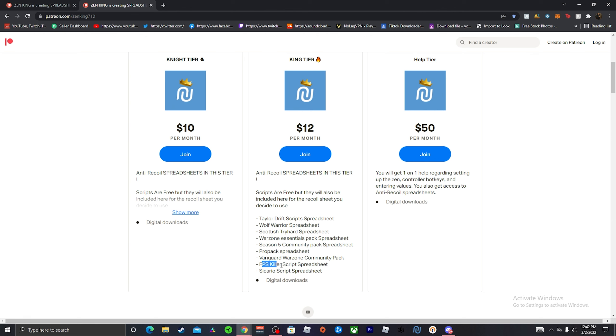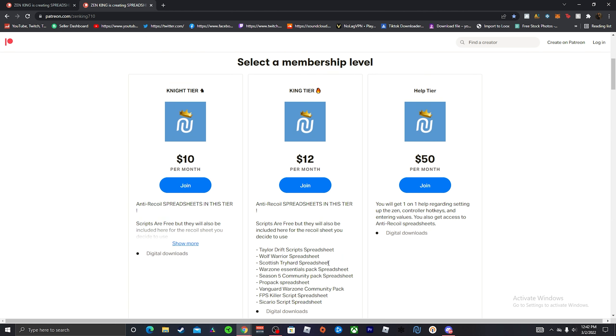I just added in the FPS Killer script, so this is my newest spreadsheet at the moment. And on the Help tier for $50 a month, we hop on a one-on-one Discord call. I help you set up whatever you need from the top to the bottom of the iceberg for the Cronus — anything you need to know, any extra information, hotkeys for controller configurations, all that extra stuff. The ones who don't understand what they're doing, you sign up for the Help tier.